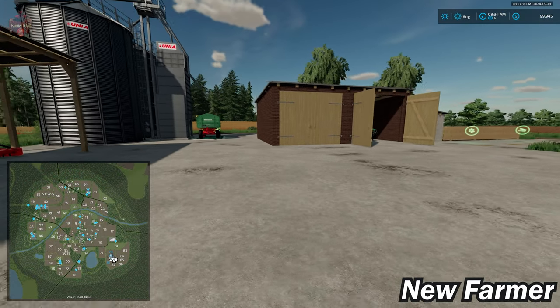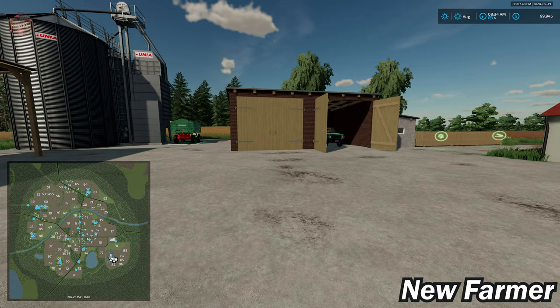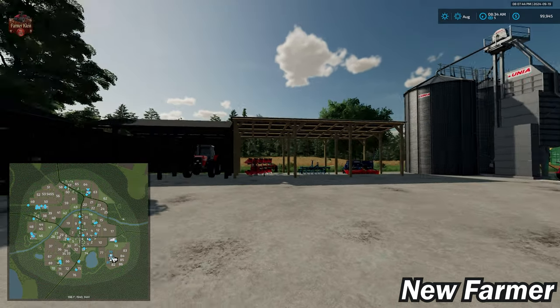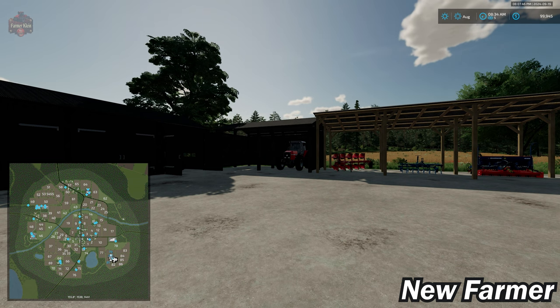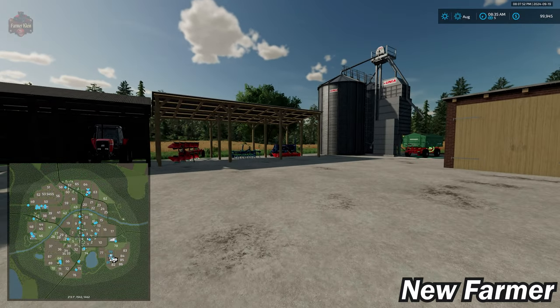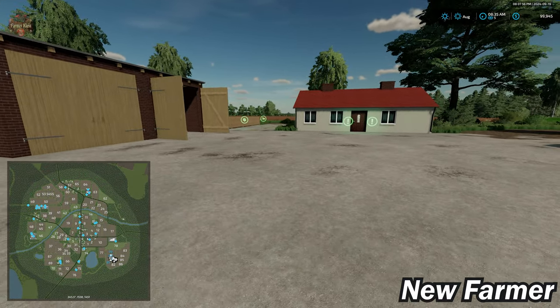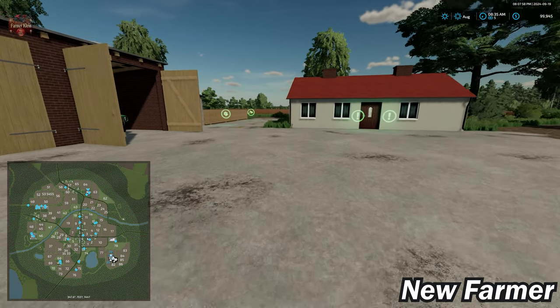As I mentioned in the intro, if you are playing in any alternate game mode, this farm is completely barren of all buildings and all vehicles. What that also means is that you can indeed sell everything here at the starting farm. This map only has this one farm pre-placed on it.